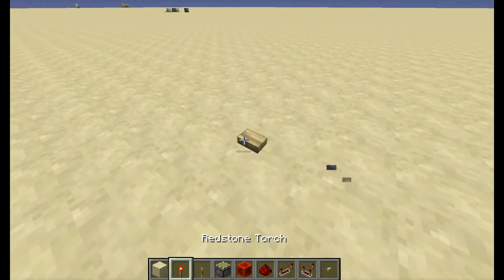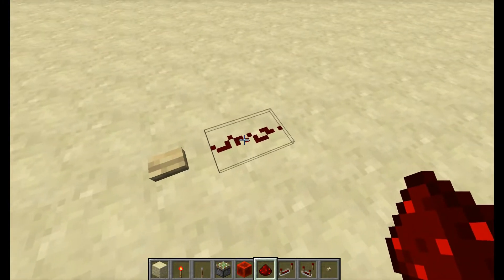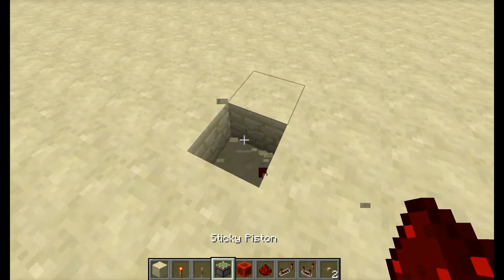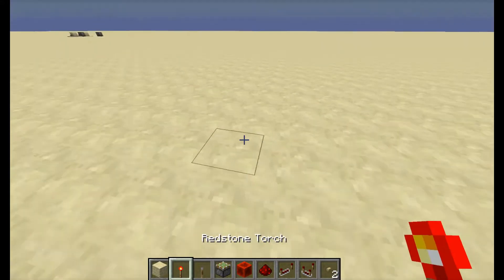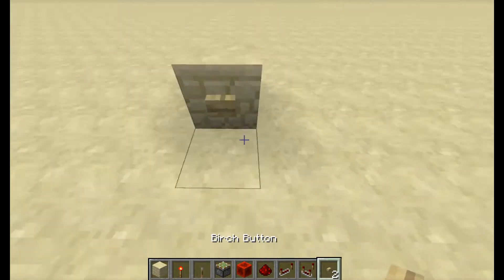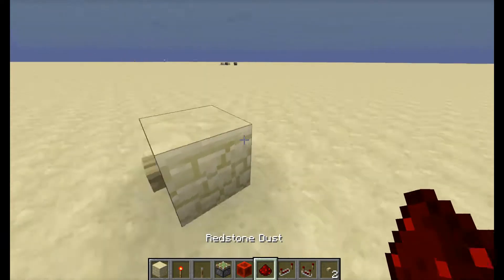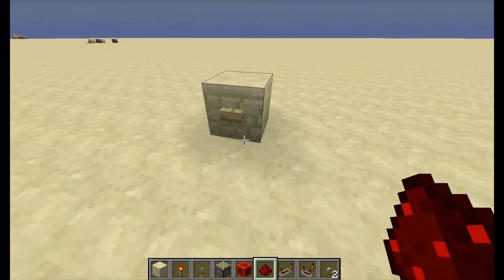So you know how a lever makes stuff turn on forever, but a button only makes stuff turn on for a few seconds? Well, if you want to have a button — like, you could shoot it with a bow — it's good for stone buttons if you have a base or something. You could shoot it with a bow, then the door would keep open. I'll show you how to do that today.